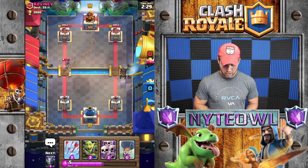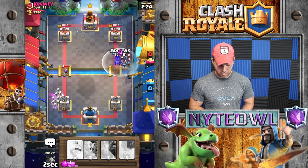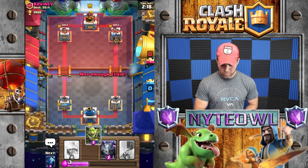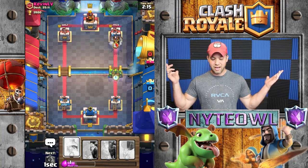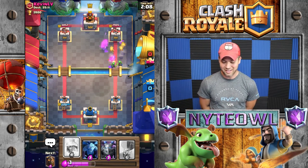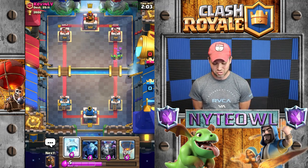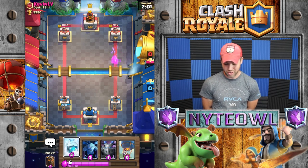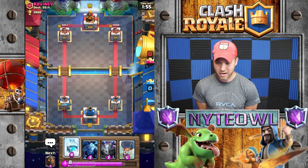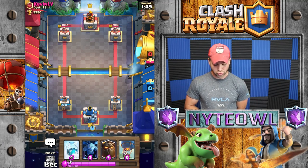Lava hound on the other side. Skeleton army for that, don't worry. Arrows to take that out real quick. I wanted to put my goblin gang in there but I don't have enough elixir. He drops his valkyrie right when I drop my goblin gang — how do you luck out like that? He didn't even know I was gonna drop it. That's okay, we've got a pretty good lead on him now.